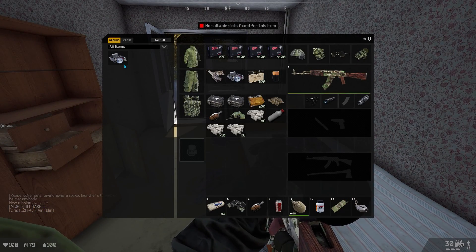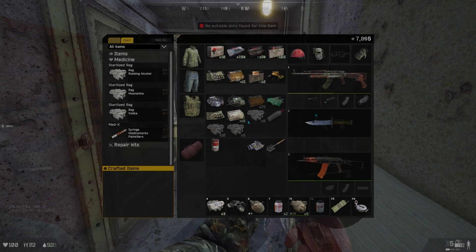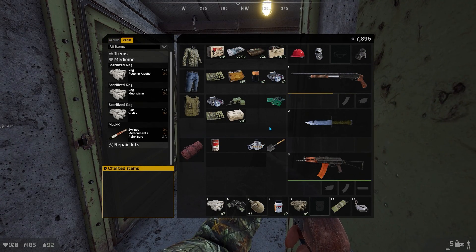You can also get spare parts from breaking down broken flashlights, breaking down drills, or breaking down circular saws, as you can see in these clips here.